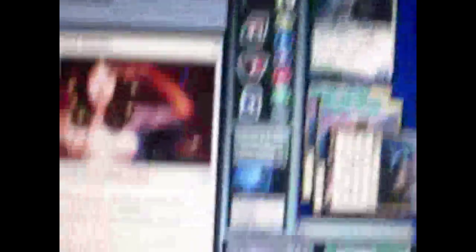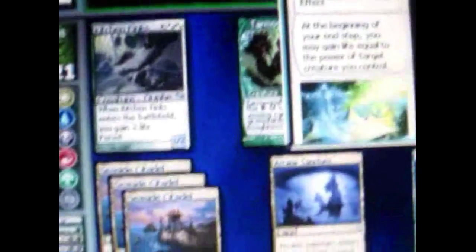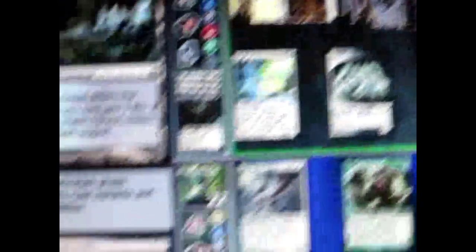I play the same creature again — I have 2 of them. He plays a creature that also gains him life. I put down a land and then attack. This creature has Lifelink — whenever it deals damage I gain that much life. It's my turn, I put down a land and attack with him again.